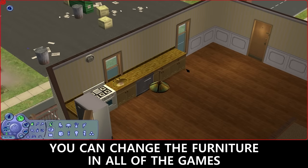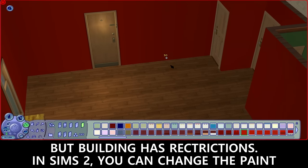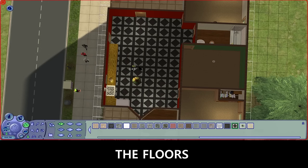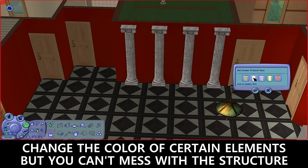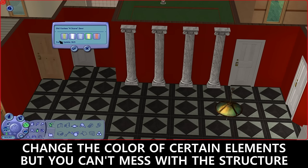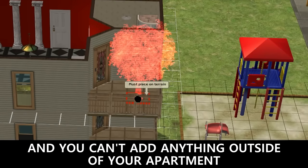You can change furniture in all of the games, but a building has restrictions. In Sims 2, you can change the paint, the floors, add columns, and change the color of certain elements, but you can't mess with the structure at all. And you can't add anything outside of your apartment.